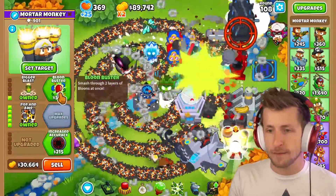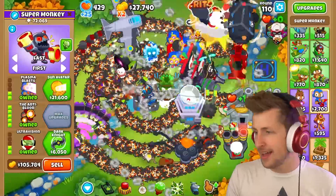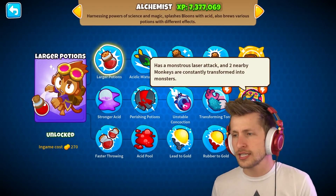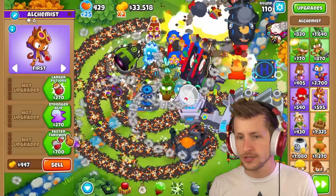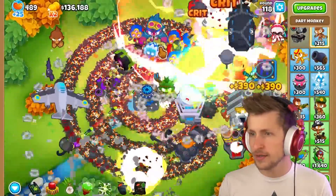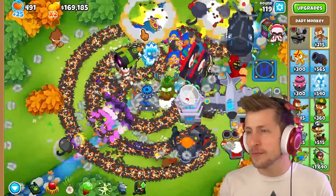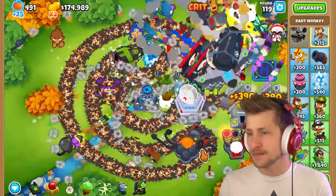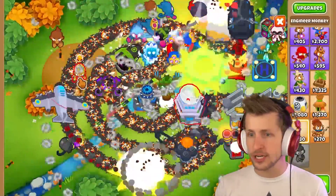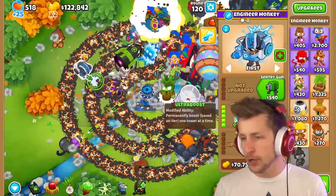Main attack gains bonus damage to stun balloons and occasionally causes mini pop on all effects on target. Oh my gosh, there's so much happening on screen. Beast Handler — two nearby monkeys are constantly transformed into monsters: they swap from monsters to super monkeys, back and forth constantly. That is too funny.